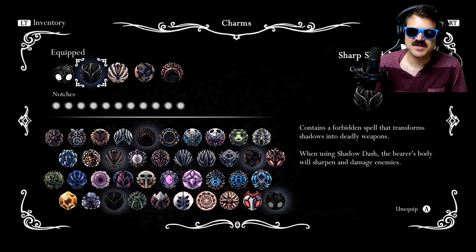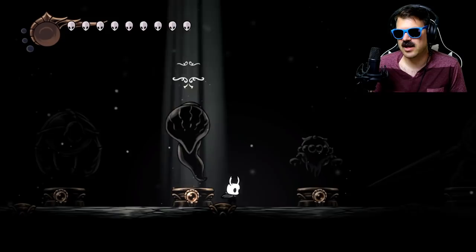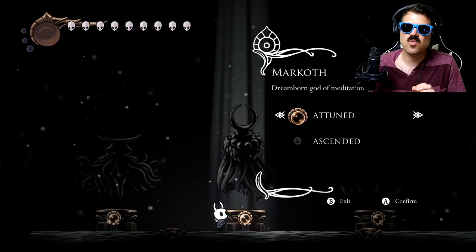Sharp Shadow is obviously not going to help you at all when it comes to fighting Markoth, but it's one of those things — you've got to use the charms that are going to help you out the most while you're doing this. So when you go to attempt Markoth, practice in Ascended mode because it's not going to help you out whatsoever otherwise.